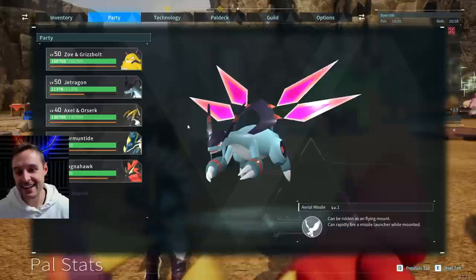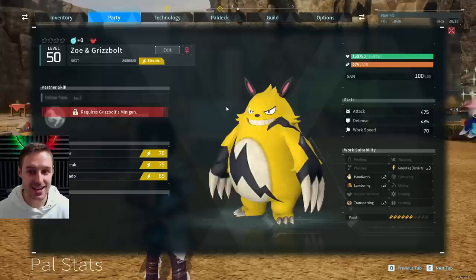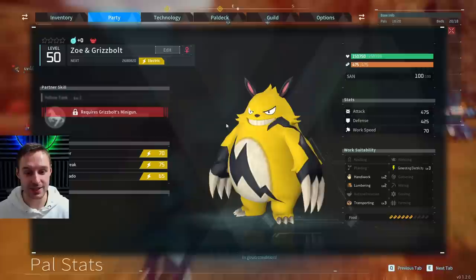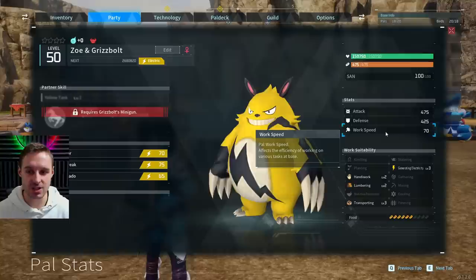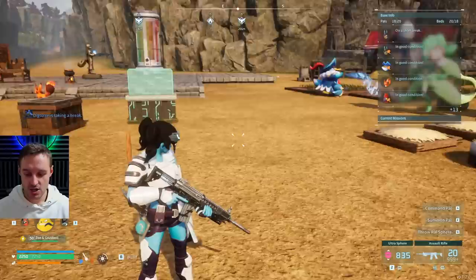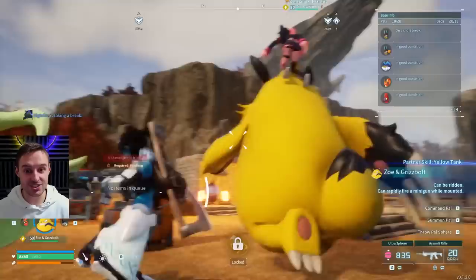Looking at the first boss we can catch in the game — this is Zoe and Grisbolt. You can see the HP is 150,000 HP. That's ridiculous. Attack is only 475, 425 — so we can buff that with levels by merging more Grisbolts. Sending out Zoe and Grisbolt will look like this — Zoe is still here. It's not just a Grisbolt you're catching; you're catching the full combo, both of them. They do everything just like normal pals.